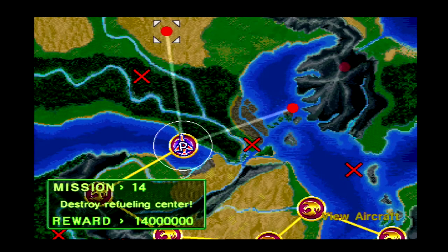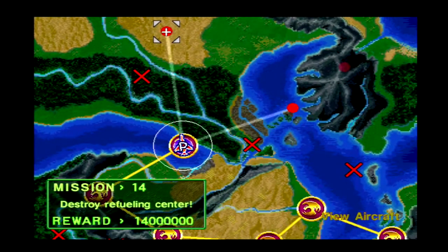Cool, so next we'll be destroying their refueling center. The overworld map doesn't seem to represent the actual mission terrains very well, because right there where that X is, it looks more like a forest than a desert full of cinnamon mountains. But stay tuned for the next mission, and have a nice day.